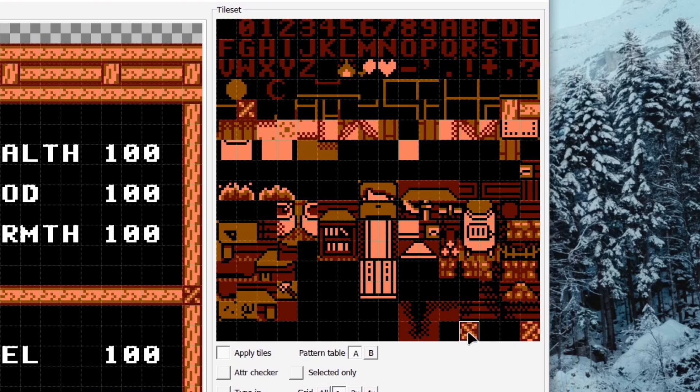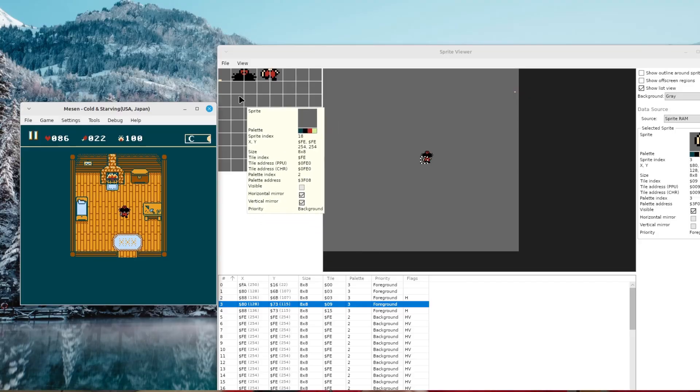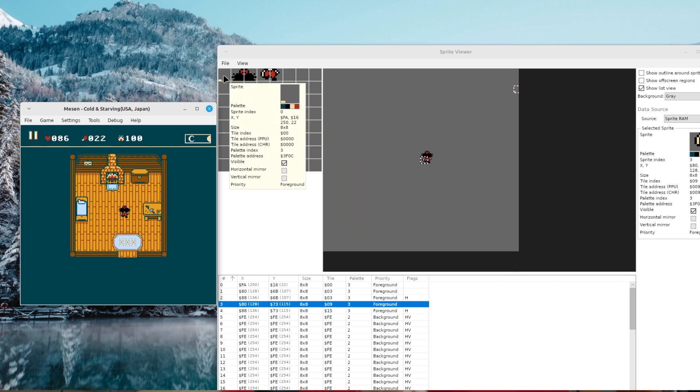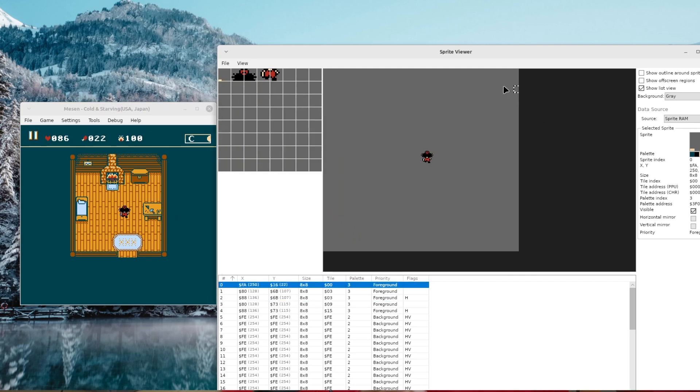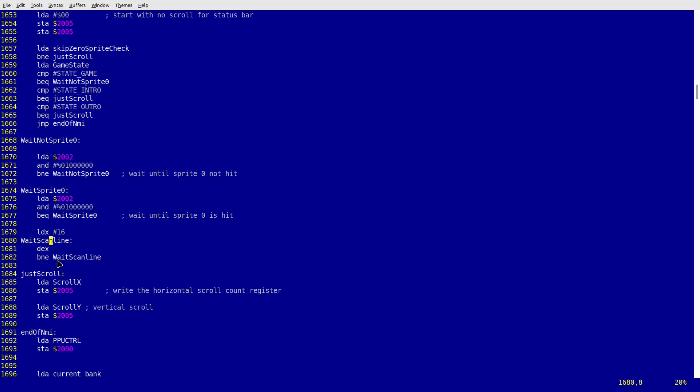While tinkering with the UI, I finally managed to get rid of those two annoying tiles that I had to put in every tileset. Even the status bar went through some transformations — I moved sprite 0 to the very far right side of this bar, and it seems by doing this I no longer need to wait for the TV scanline to hit this sprite to keep the bar in place when the screen is scrolling.